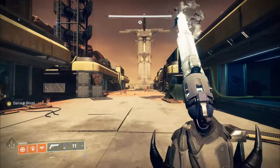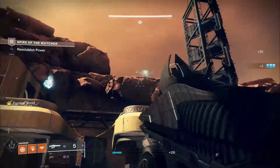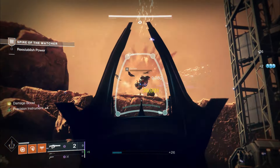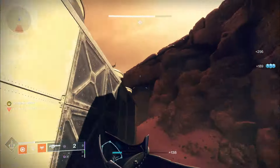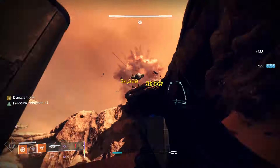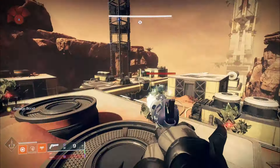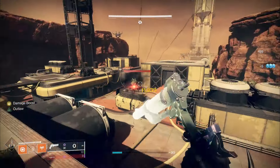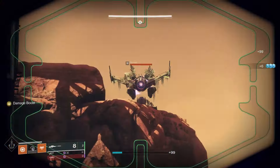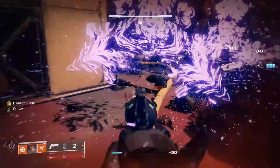We're gonna start by killing this guy, and you want to take out these cyclops. If you're with multiple people it's not as big a deal, but if you're solo you definitely want to spend the time to kill them. There's four of them at spawn, one on each corner of the map. Be careful — if they're not activated they'll be immune. Succession is great for this; it will one-shot them from a headshot.